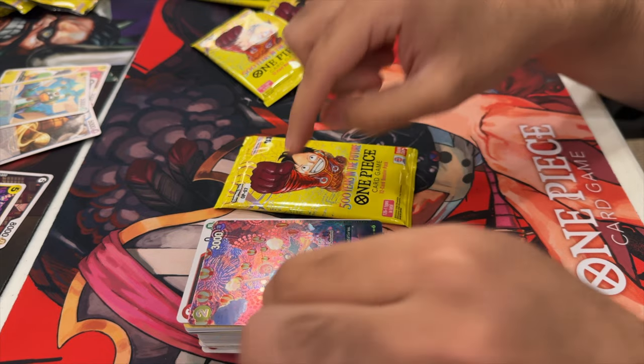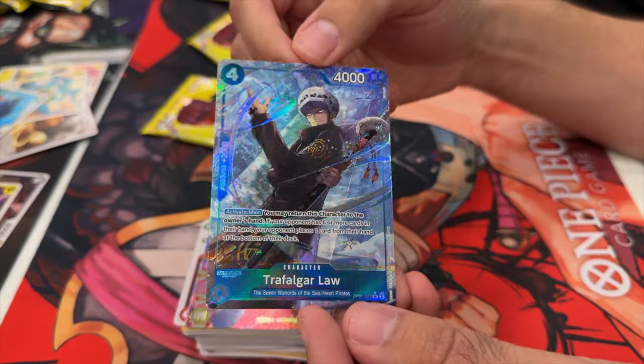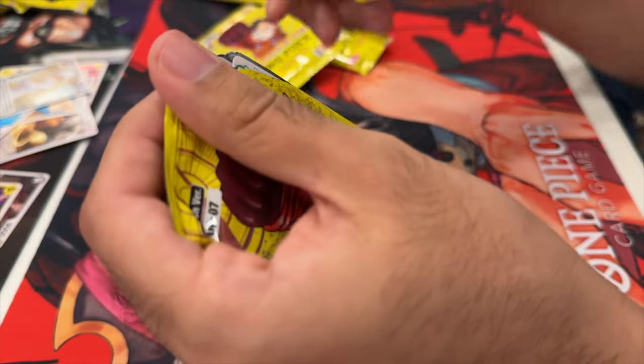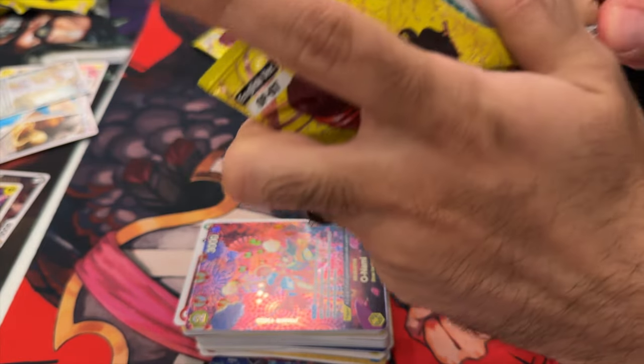Insane shaky hands showing the cards. Our guy asking if we're going to keep that Nami — hell yeah we are. Still cannot keep a steady hand! Bringing that Law back to shine a little more for the camera. Honestly some of the best foiling I've seen — probably one of the best alternate arts from this set.